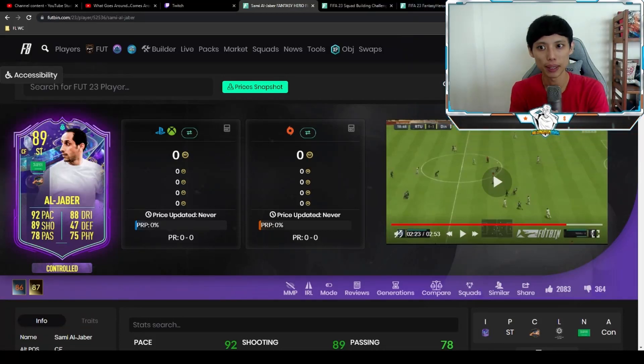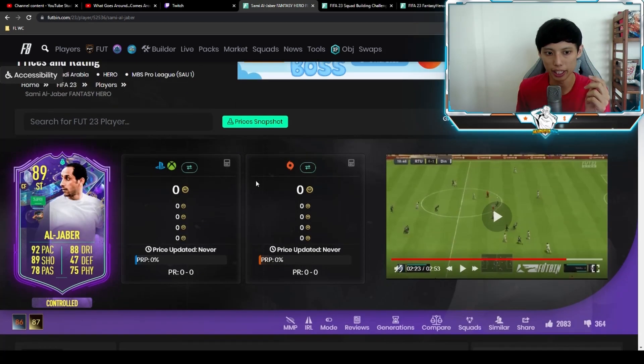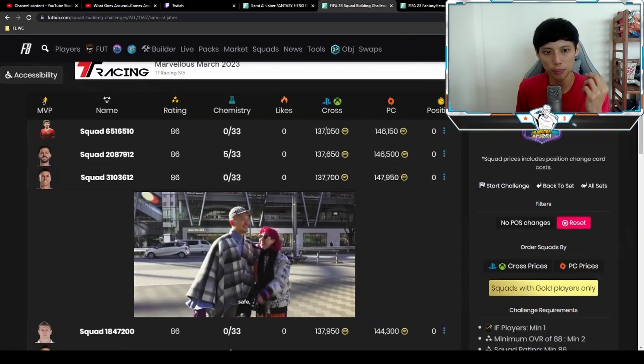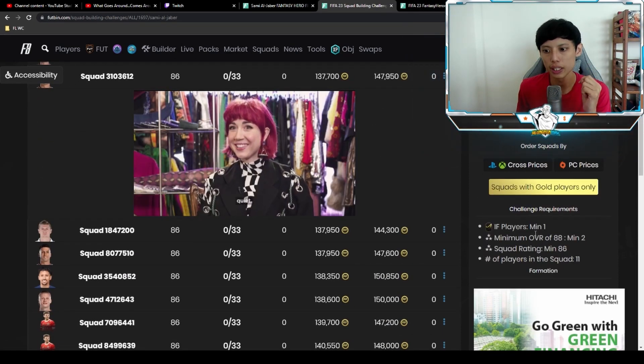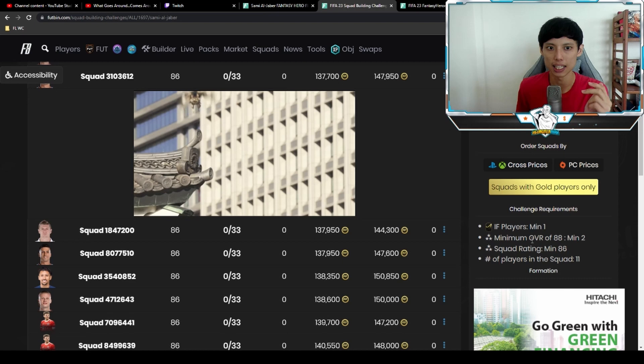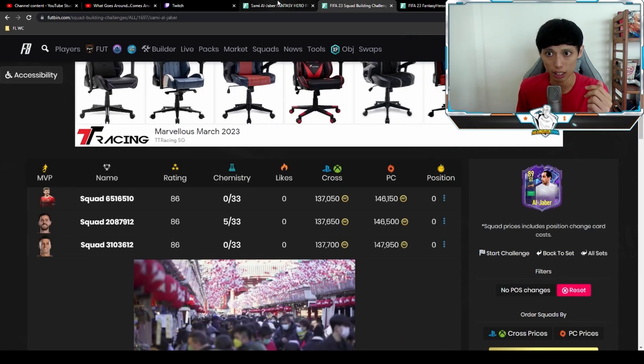Hi guys, this is HionMin Max, aka Max. Welcome back to another video on the channel. So for today we'll be reviewing Al-Jaber. Let's take a look at his price first — the requirements are an 86-rated squad with one in-form and two minimum 88 and higher, which comes up to about 137k right now.